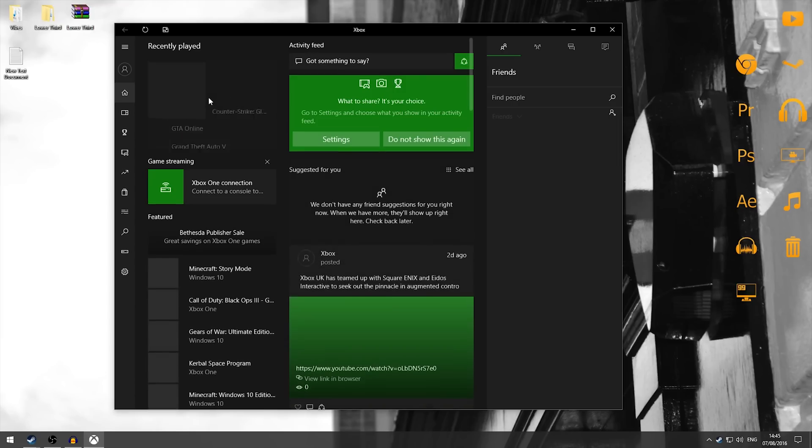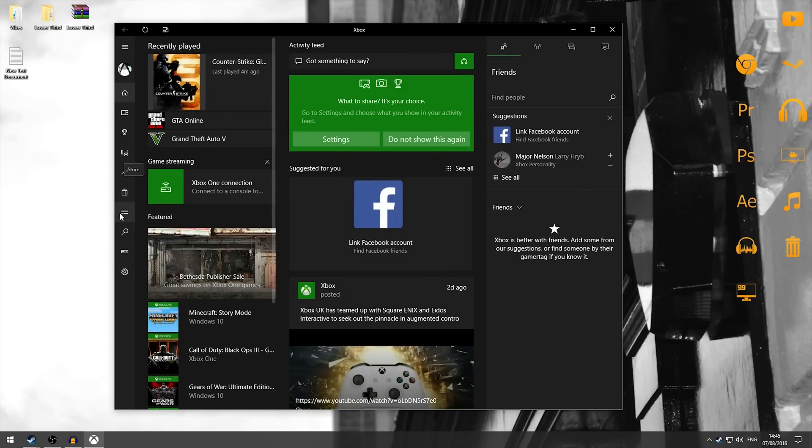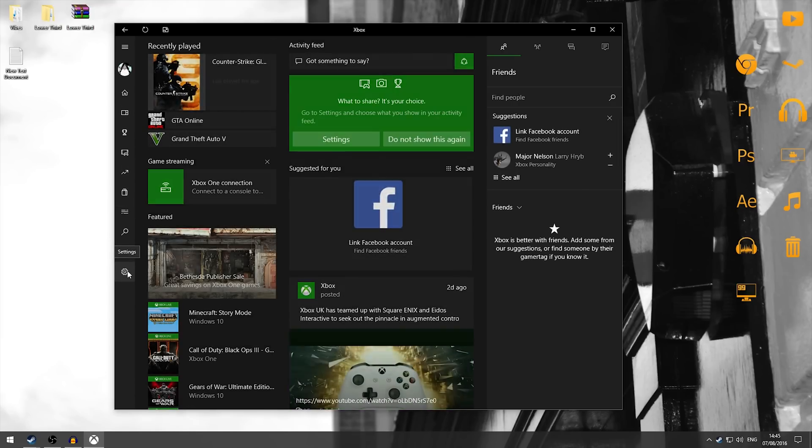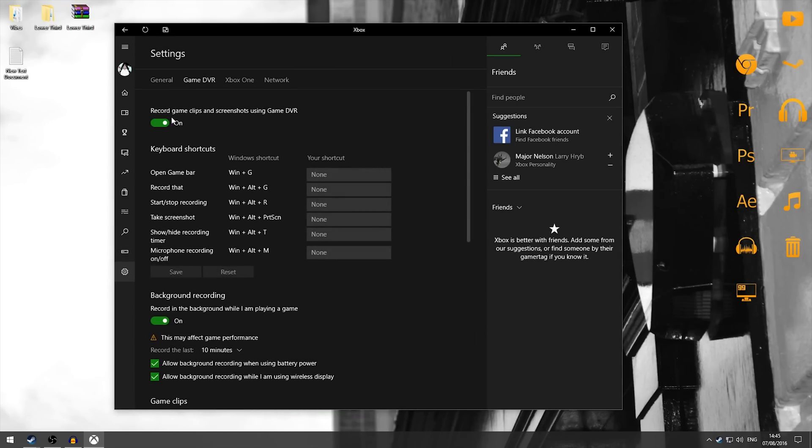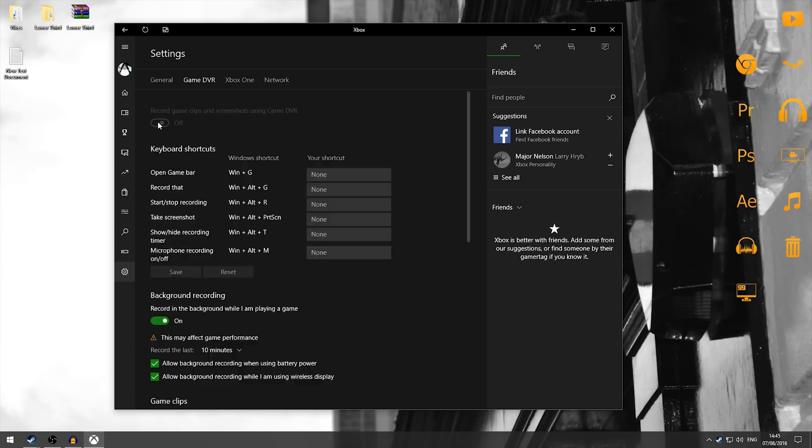It'll open up and it'll be this little window. What you want to do is navigate to the left-hand side of it and go down to where you can see the Settings and click it. Then go on over to Game DVR, click on Game DVR and turn it off. Once you have turned it off, basically you should have everything fixed.